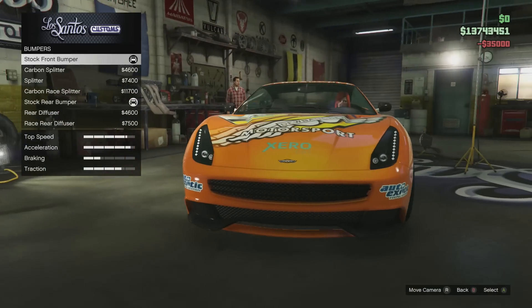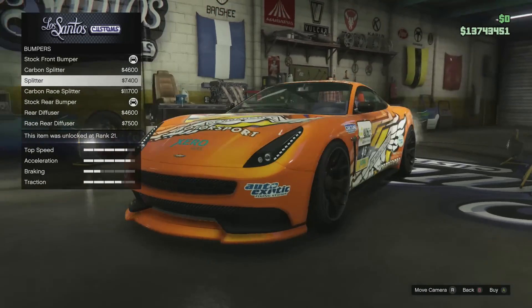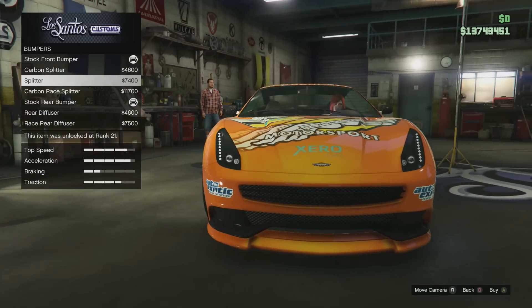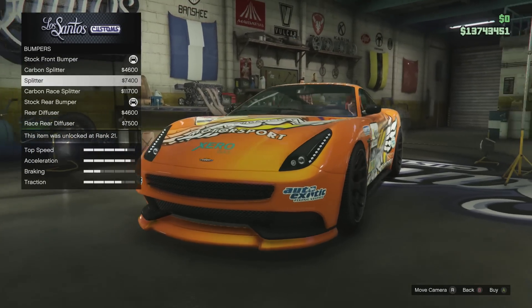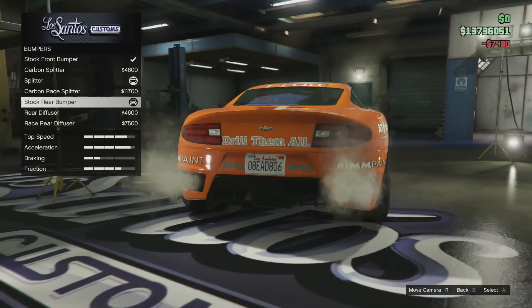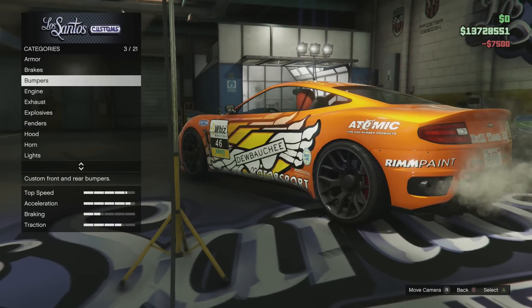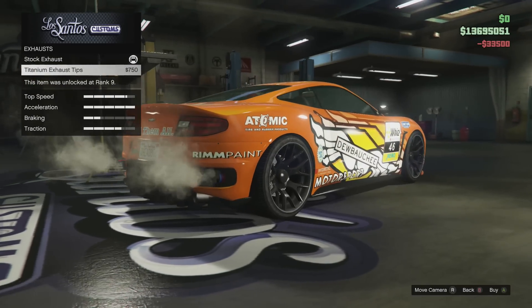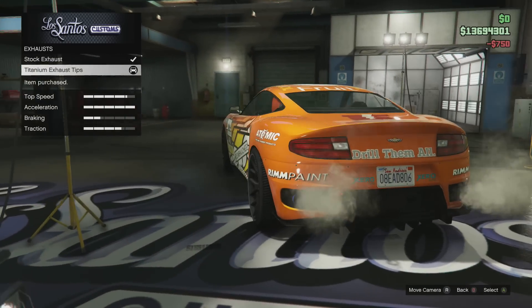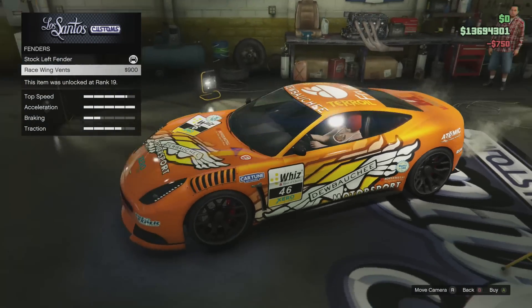I'm definitely going to keep this car so I'm going to max out all the good stuff. For bumpers, I kind of like that lower colored bumper instead of the giant race splitter, so I'll leave that on. Rear diffuser — definitely getting the race rear diffuser, that always looks awesome. Engine maxed out right away. Exhaust — love some titanium exhaust tips, that blue looks awesome. Definitely getting that.